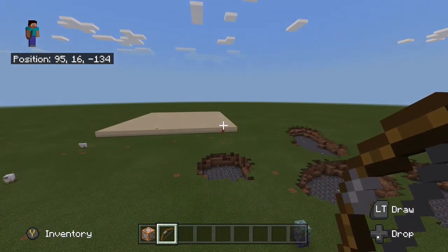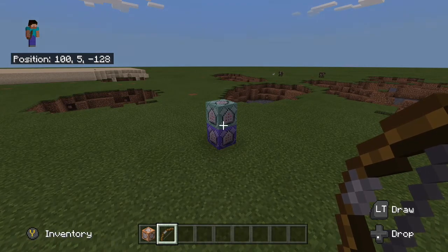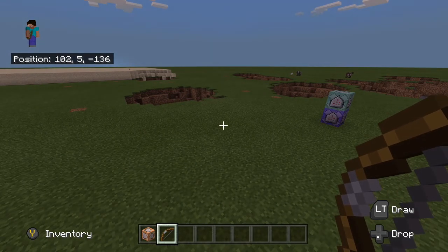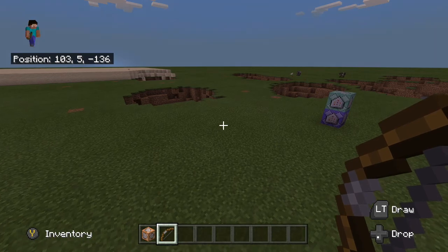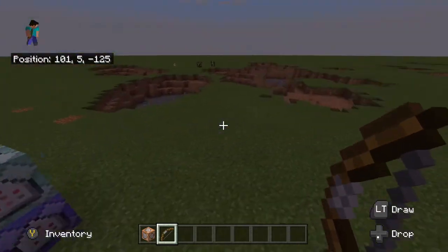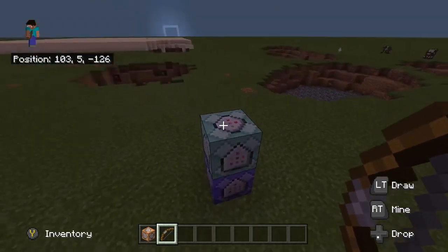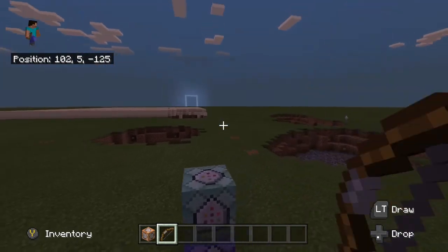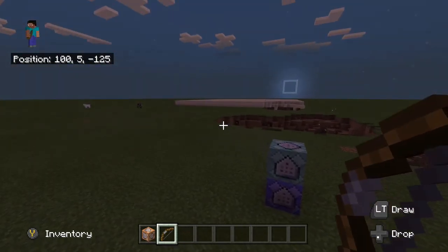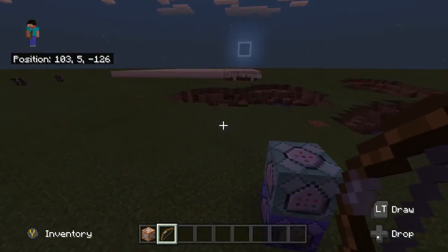This will also work in survival as long as you set it up in creative first. If you already have a survival world, change it to creative, set up all your command blocks, and get everything configured — because you cannot move or change command blocks once back in survival.